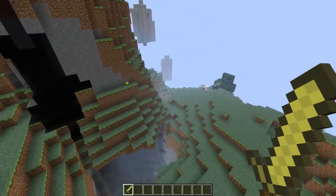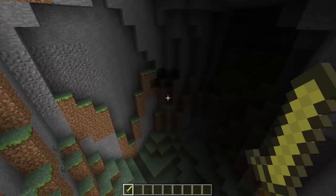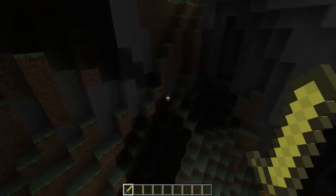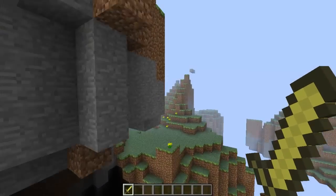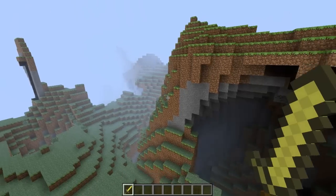Oh my god! What's this? Is that a chest? It's a ravine — and there's a chest! Here's a really cool ravine. There's lots of minerals under here, and because it's a really hilly biome, there should be emeralds and stuff.